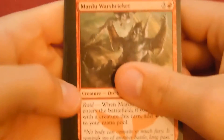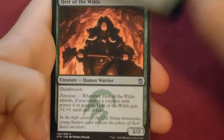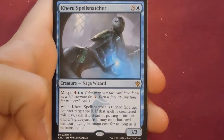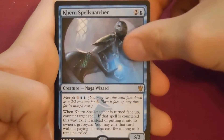I'd rather get fetchlands than mythics unless it's Sarkhan. Next pack: Sheaf of the Edge, Roar of Challenge, Heir of the Wild, and the rare is Kheru Spellsnatcher. We opened a foil one of those before but they're not super good. No foil.